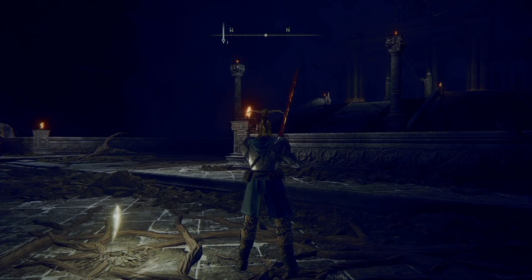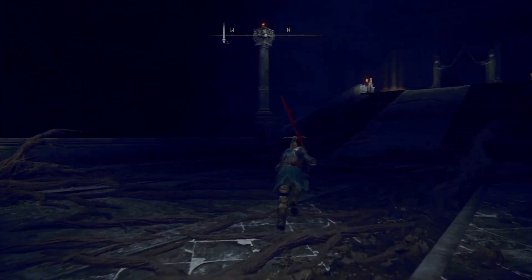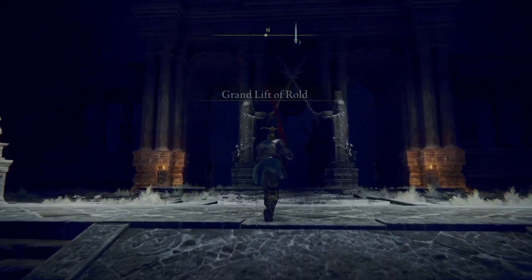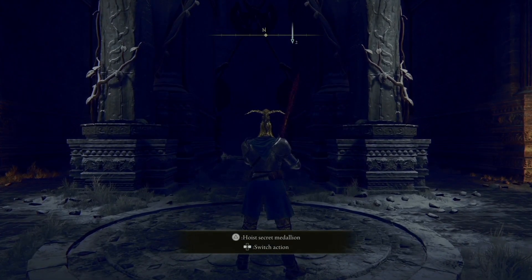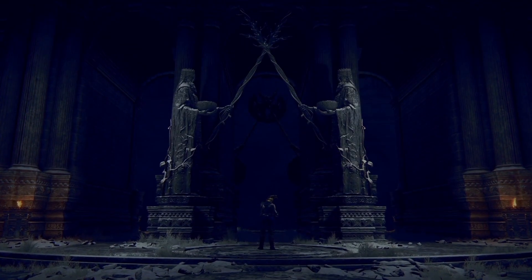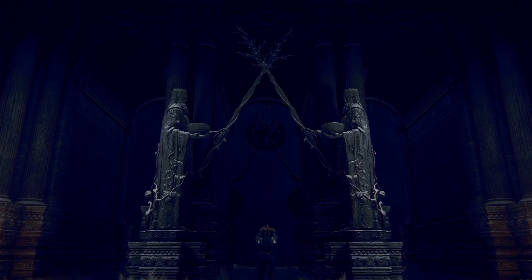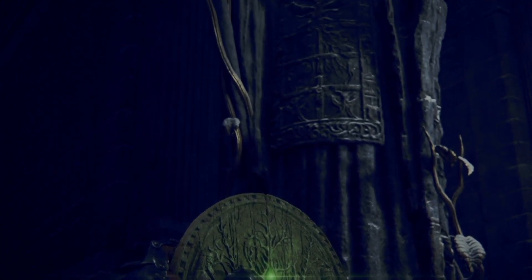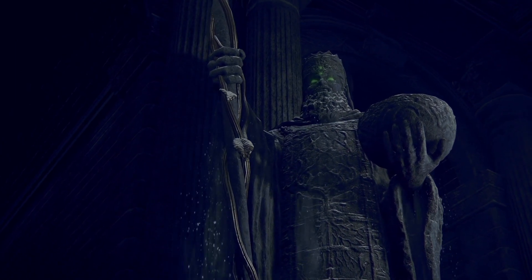Now that you have both halves of the Secret Haligtree Medallion, you're just going to go back to the Grand Lift of Rold. You'll have another option when you approach the platform. You're going to stand on the platform like you did when you went over to the Mountaintop of Giants, and then there'll be a switch action which takes you over using the holy secret medallion. The runes will turn green instead of red - that's how it is for just the normal one.